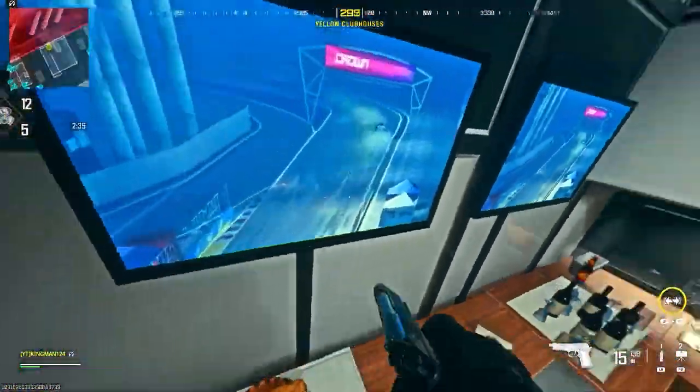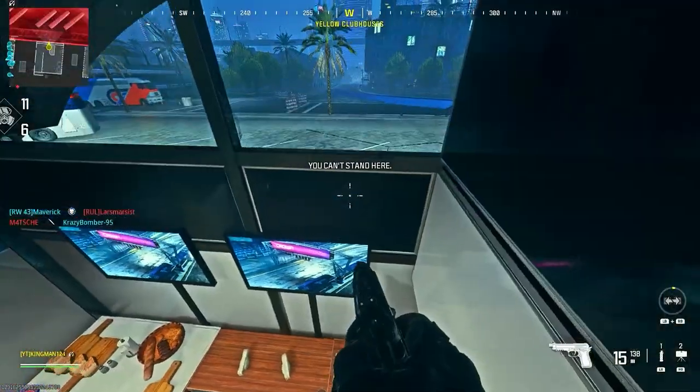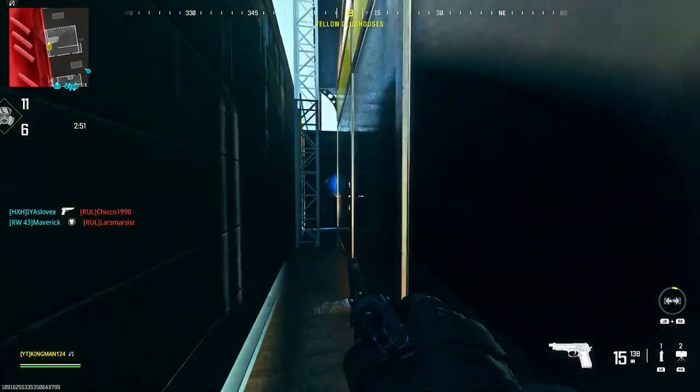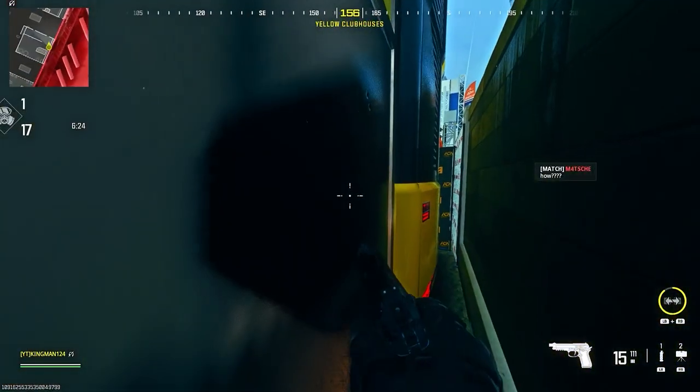On Crown Raceway, go to the far left building, place down your barricade on this oven area, break the window, then run, dolphin dive, and crawl through the window. You're in a very OP Infected spot and no one's going to know you're here because you're literally out of bounds.